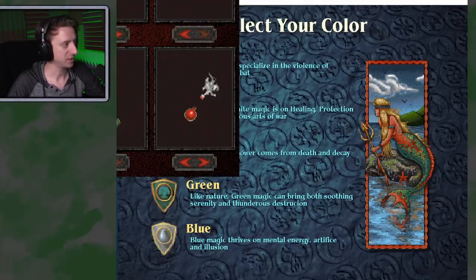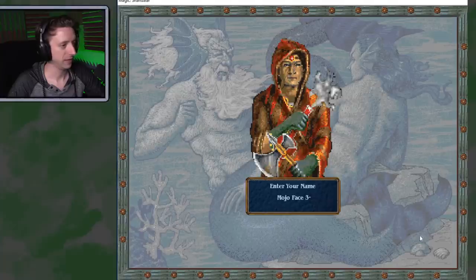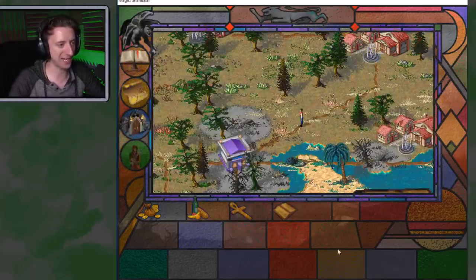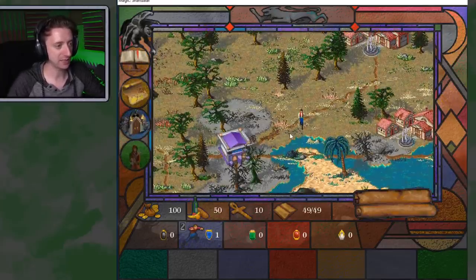I'm just making my guy real quick — let's give her that eye patch. Just holding a battle axe and a potion bottle. Cool. That's me, that's the guy I made — not bad, right? Enter your name. Materializing! And boops!